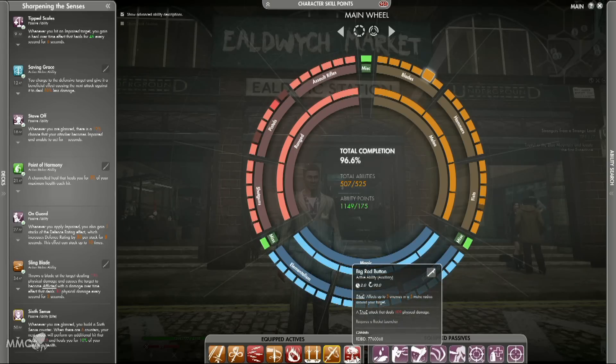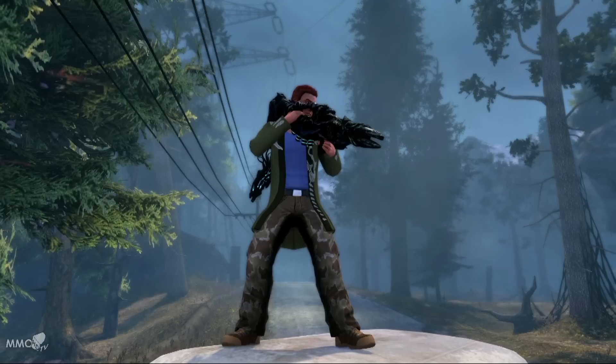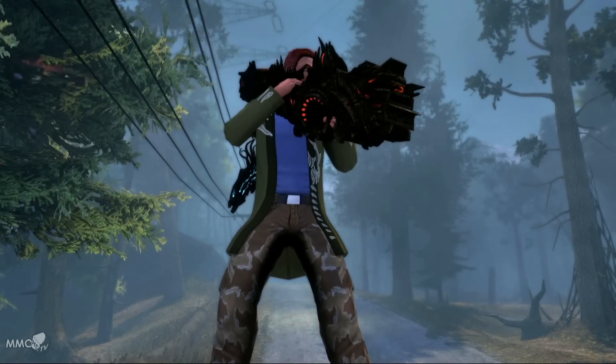And to accommodate these new abilities, we're also adding an eighth ability slot. The rocket launcher is a great addition to the Secret World combat system, and we're looking forward to introducing new and exciting auxiliary weapons in the updates to come.